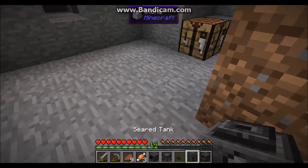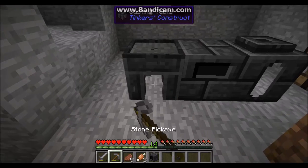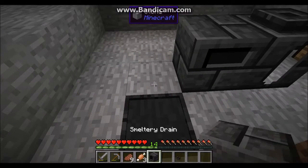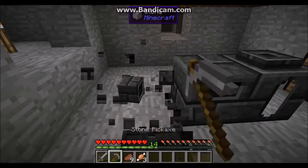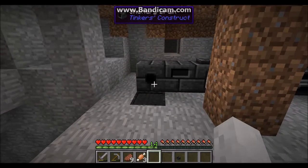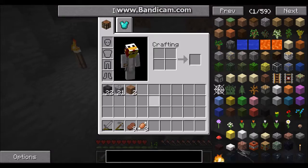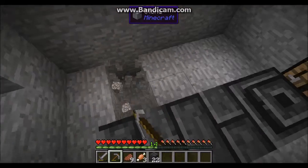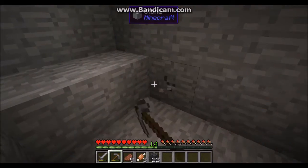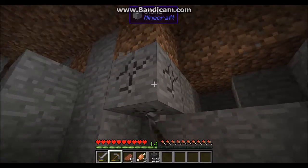Oh my gosh, I realized we need lava as well. So this is how you make the smeltery for you guys that don't know — pretty simple. Three main things you need are the sieve tank, smeltery controller, smeltery drain with a sieve faucet, and a casting table. That's pretty much everything you need. Oh, and you need quite a few of these smeltery bricks. Once you've set this up in the correct way it will automatically turn into a multi-block structure.